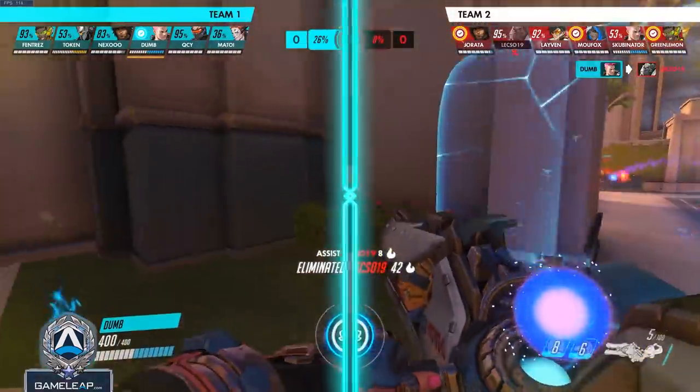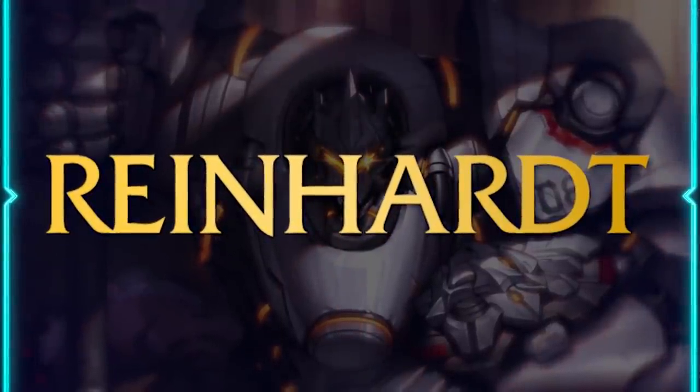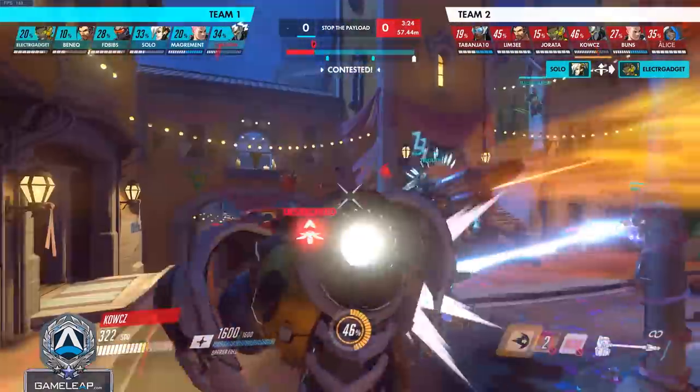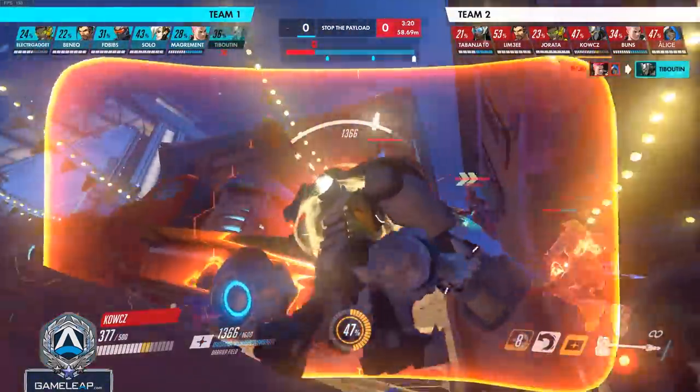The first character we're going to be talking about is the German Beefcake himself, Reinhardt. Reinhardt is a frontline tank who wants to decide, engage, and create space with his team. In general, his Zarya is going to be wanting to do damage, make that impact and space creation easier. As a Rein, this is what you need to be doing.